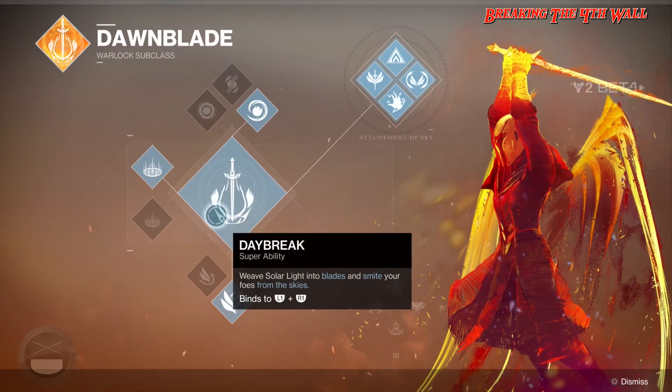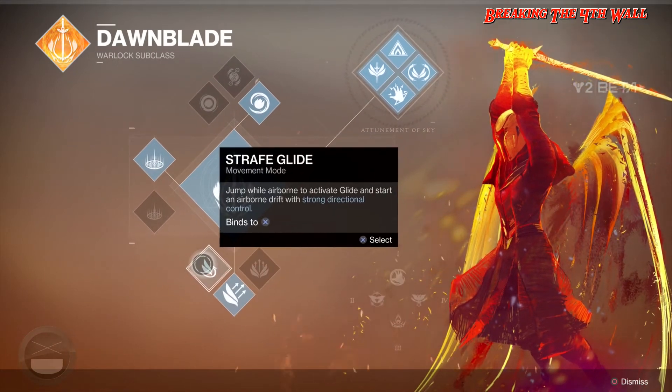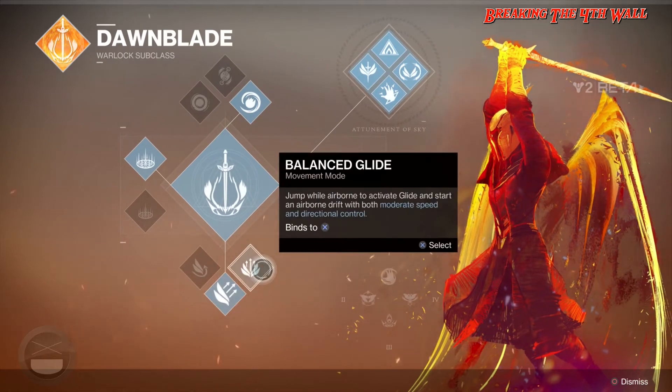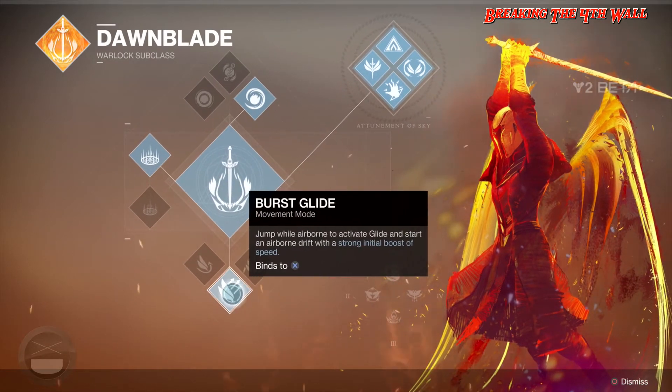As for your jumps, we have Strafe Glide, Burst Glide, as well as Balance Glide. I prefer Burst Glide, just to get that initial burst into the air, and that's pretty much what I use in Destiny 1 as well.